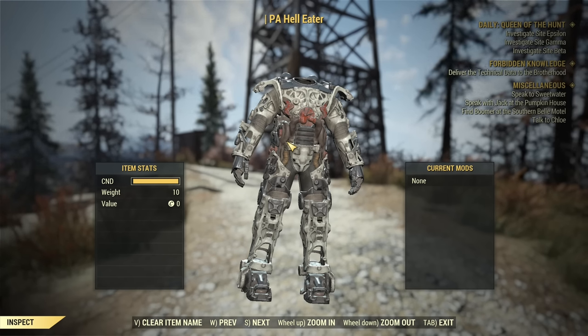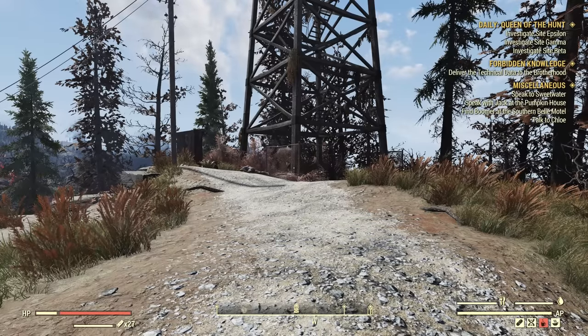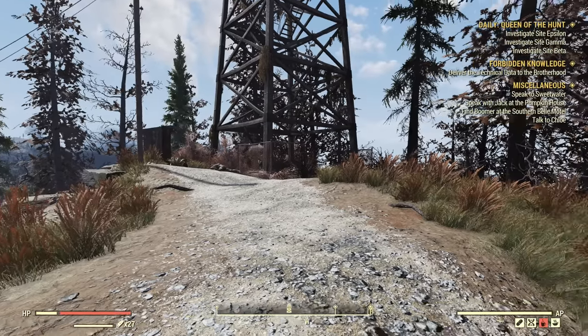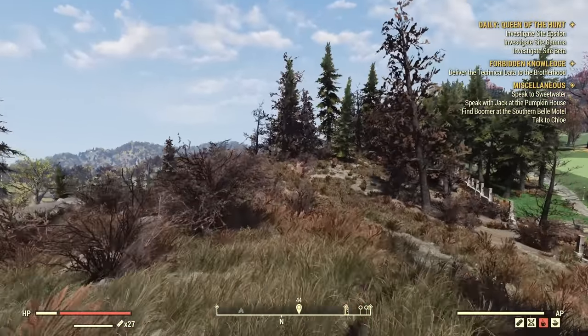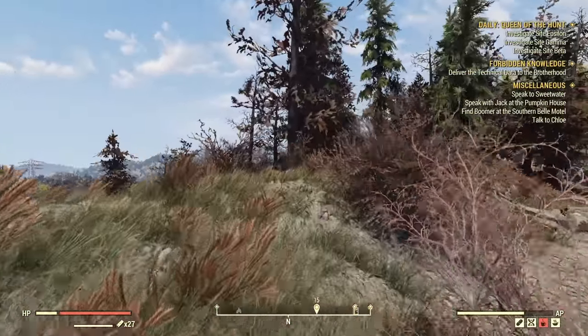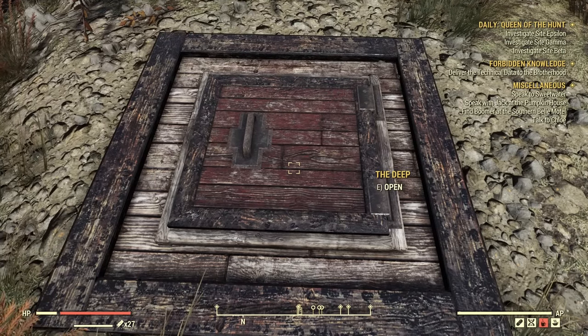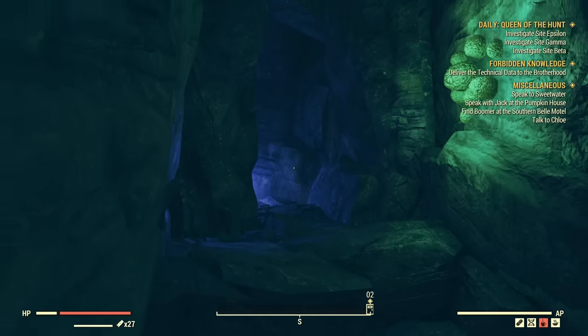I'll show you my favorite spot to do this method, even though it works with any enemies using energy weapons. Fast travel to the White Spring Lookout, then turn right almost directly north — I'll drop a pin there to make it easier. We are going into The Deep, because in there we have plenty of Commibots, which is the perfect spot to use this technique.